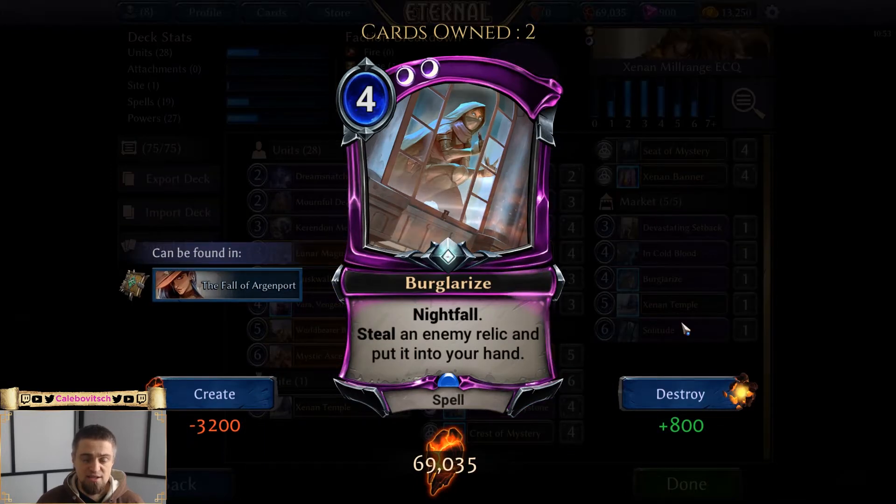Third market card: Burglarize — a fast spell with double shadow, nightfall, that steals an enemy relic and puts it in your hand. I initially thought I didn't need it with four Banishes, but Banish can't handle everything. Most importantly: against a Martyr's Chains deck, you can steal the Chains from your opponent, play it yourself, and already have Empower synergies to run wild with it.